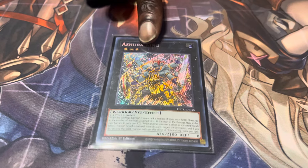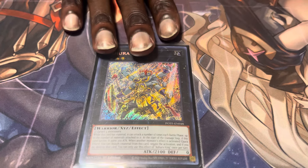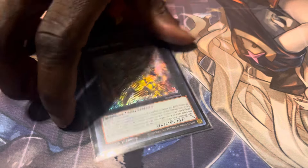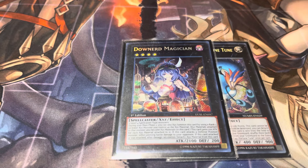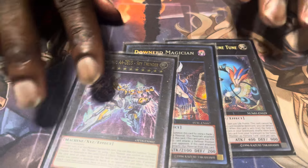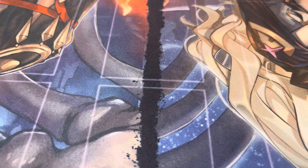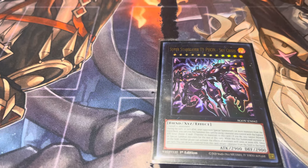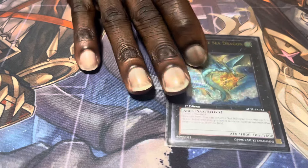How you OTK with this: if you summon him with three materials he can attack three times and gains 200 ATK each time he attacks. With four he attacks four times. Then Fortune Tune, Downer, Zeus — there you go for the OTK. We need them both. They're both good — equal to playing the field out. We need a Leviair in there sometimes for access to the banish, and that's how we get it — Cosmo profile coming soon.